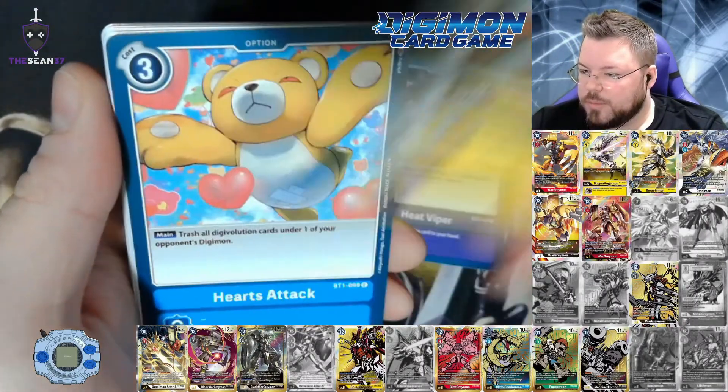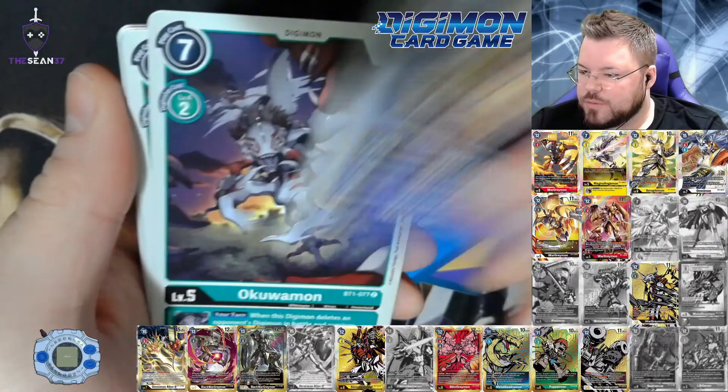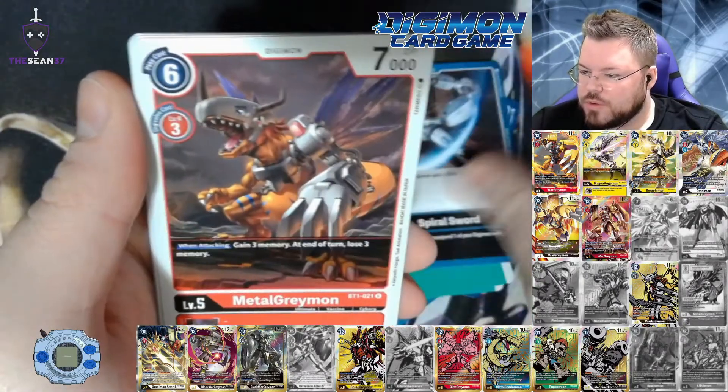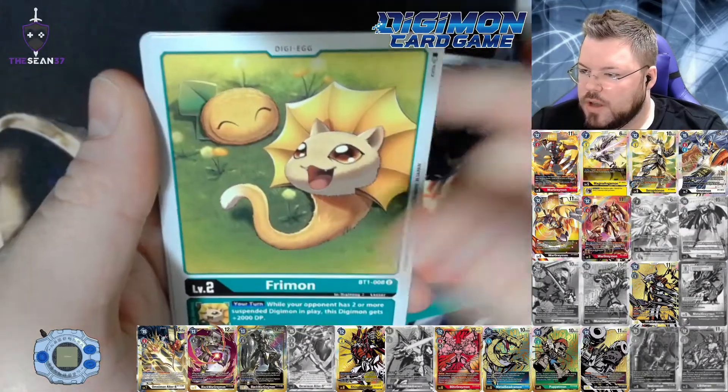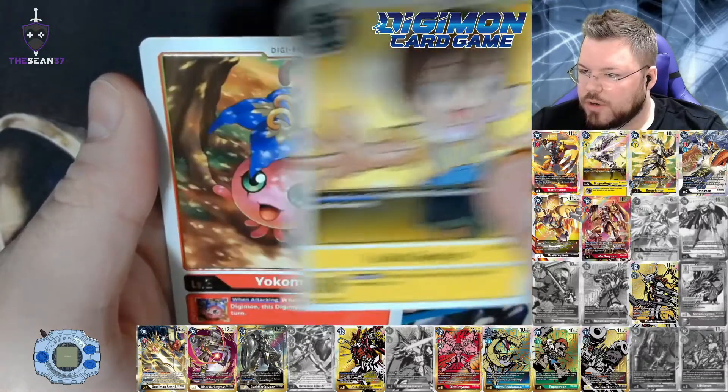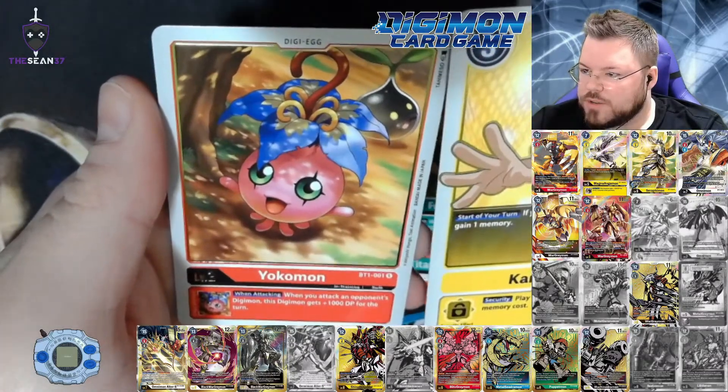Heat Viper, Leomon, Hearts Attack, Wizardmon, Okuwamon, Tyranomon, Spiral Sword, MetalGreymon, Taitamon, Fremon, Kari for our first rare — that's a pretty good rare — and Yokomon for our second rare.